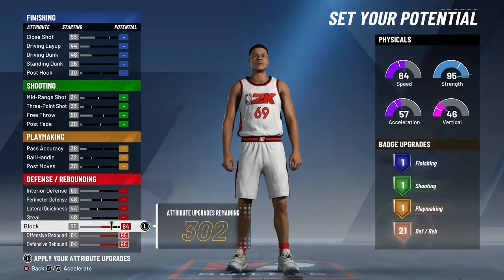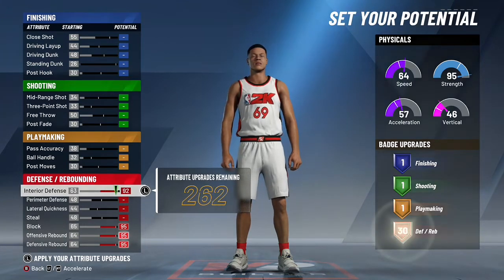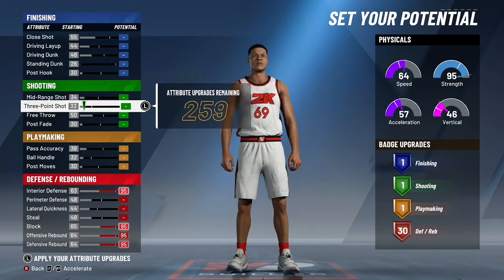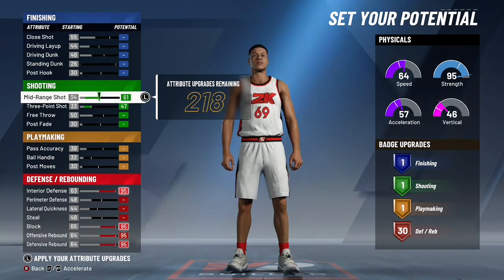We're going to go up to blot and match that out real quick. Let's go interior defense — 95 interior defense. That is crazy. Like, 95, this thing will be clamping. Add some badges on there. So let's see: that open three gets to 47, but with boosts and stuff. But look at the midrange — 61.